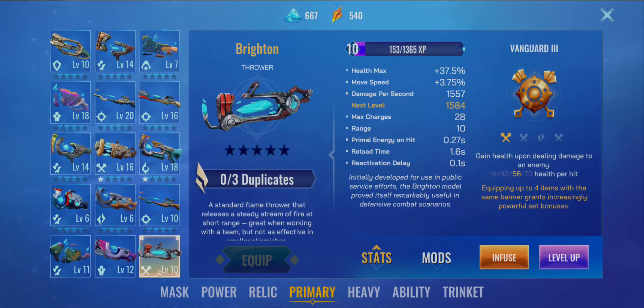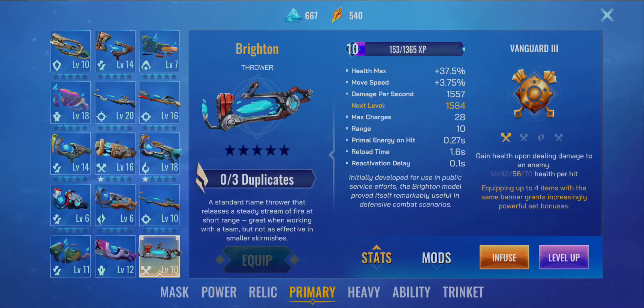I think Brighton will be good with Power Infusion because you actually don't deal a lot of damage with Brighton alone. It might say 1557 damage per second but that is split into five damage. The flamethrower throws balls of flame that grow larger over time until they reach the end of its range, and if you stay inside the circle of flame it deals about one-fifth of that DPS — so roughly 300 damage on mine.